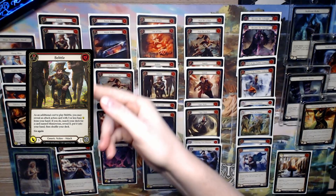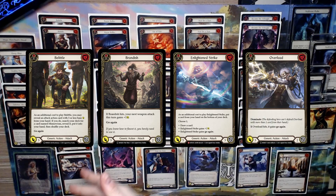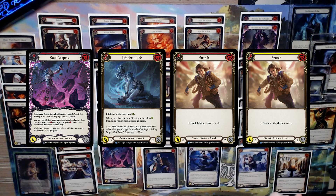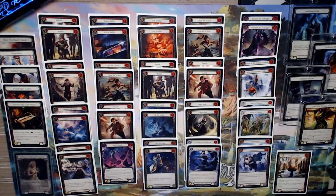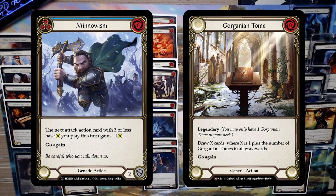Our attacks include Belittles, Brandish — which can buff our Talishar swing — Enlightened Strike because it can buff itself, Overload, Scar for Scars, Snatches, Soul Reaping, Life for a Life, Push the Point, Vigorush, Whirling Mist Blossom, and Flock of the Featherwalkers. We have some tricks and pumps with Razor Reflex and Art of Wars. Our main combo cards are Become the Arcanite and Force of Nature, and finally two Minnowisms and a Gorganian Tome.